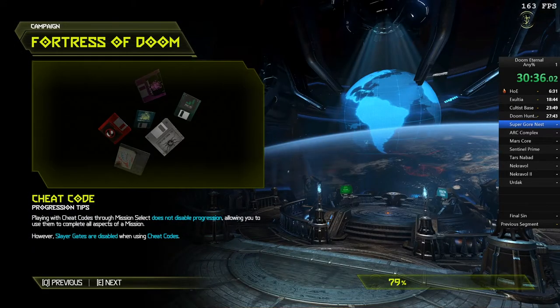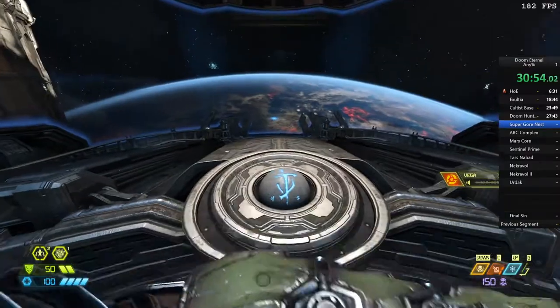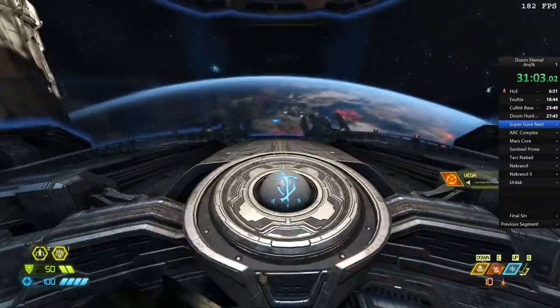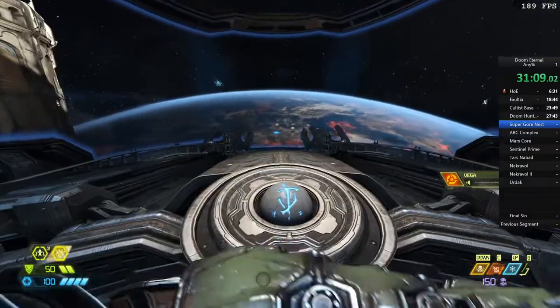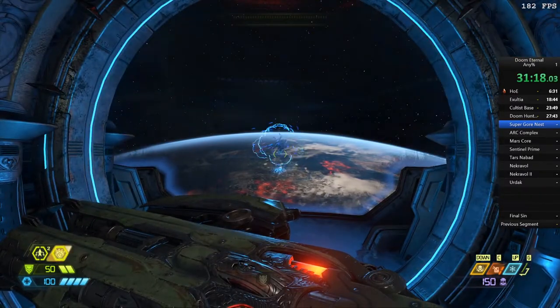Whoever found that out — absolutely amazing work. That was an insane skip and this is what I mean by some crazy brokenness considering how long this game's been out. Now we just go up and get ready for the next level. I spam E to try and activate the portal but it's just letting me punch and punch — one of the silly things you can do during a run. I just enjoy punching the button. And there you go — we activate the portal and head on to the next level, which is again one of my favorites because of how quick it is but also how intricate it is.